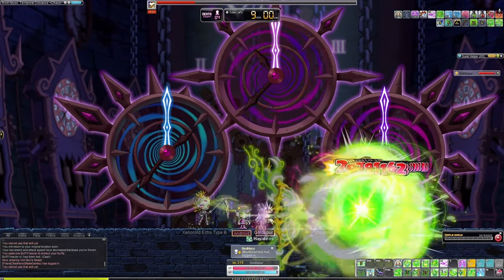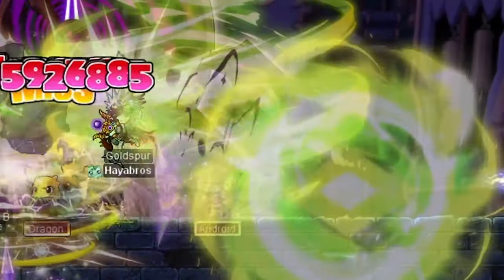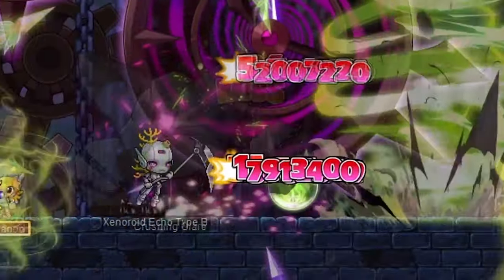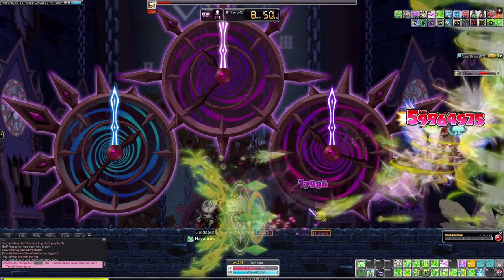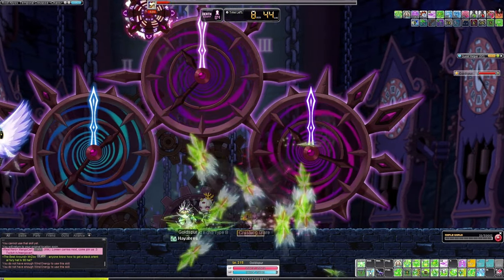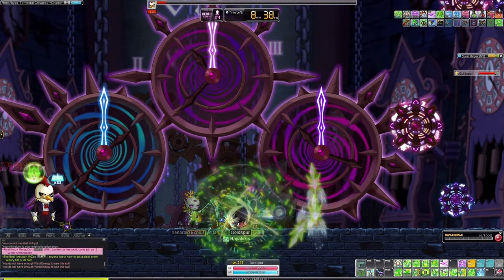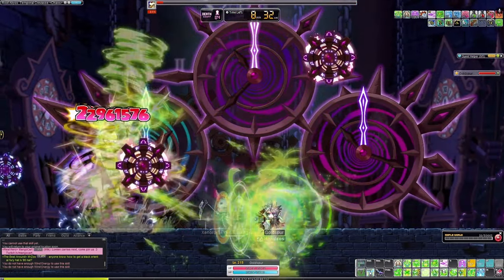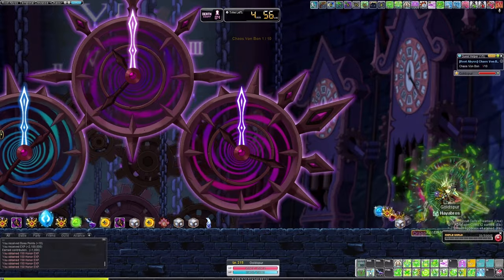Von Von will also occasionally summon a shadow clone of you, where after a few seconds you'll teleport to that position. It's not that big of a deal, but when you are getting mid-teleported and he throws a ball at you, you can just hold the down key to automatically dodge the ball since the game will register that you are crouching. Once Von Von reaches about less than one third of health, he'll start going into his bird form, where he spreads his wings and knocks you back. This is an issue because there will be projectiles falling down from the sky, and if you get knocked into one, you will take damage. The big projectile will one hit KO you, so watch out for that. He'll also continue throwing his ball at you. And just like that, we were able to defeat Chaos Von Von.